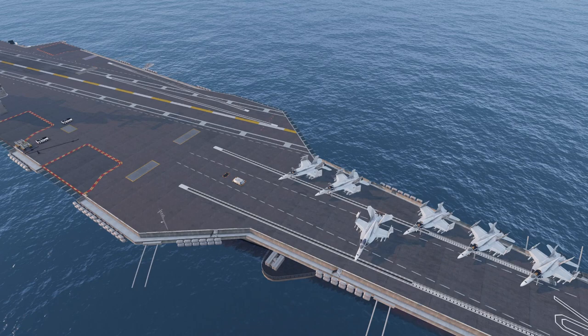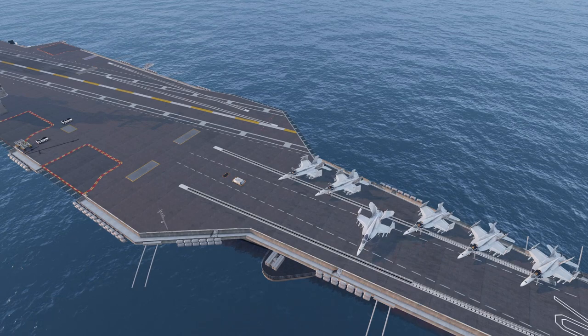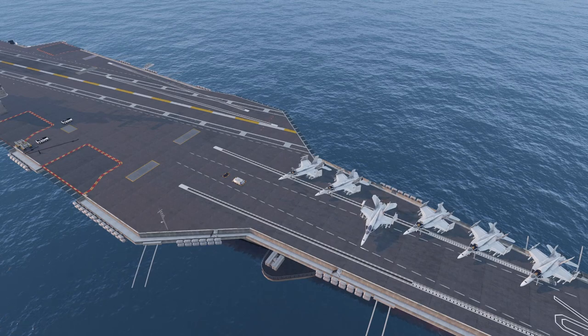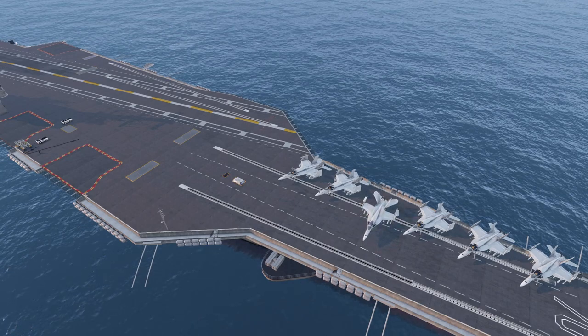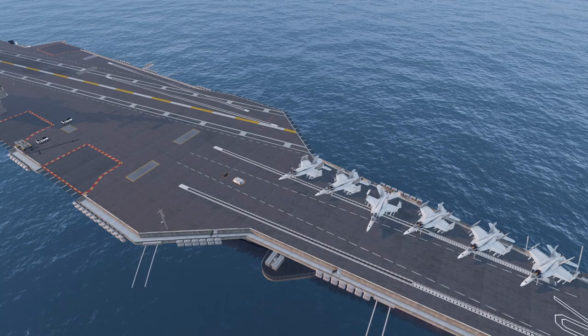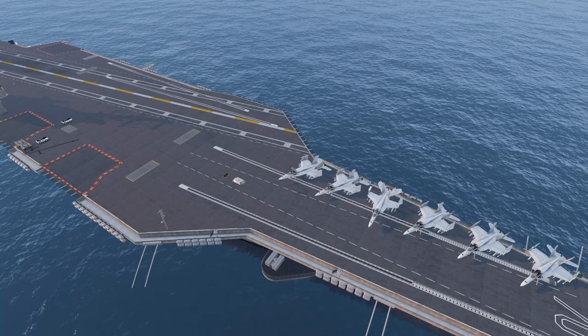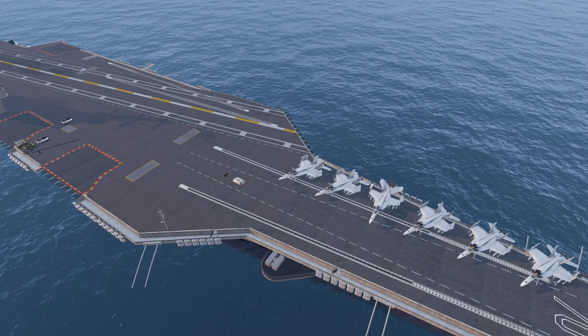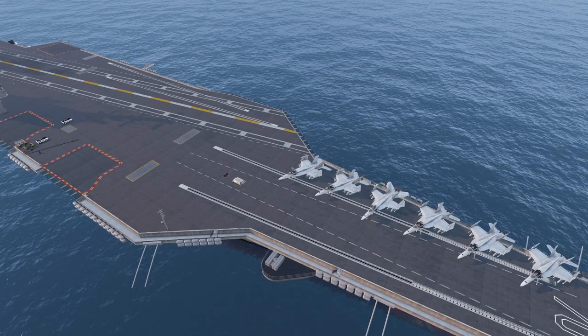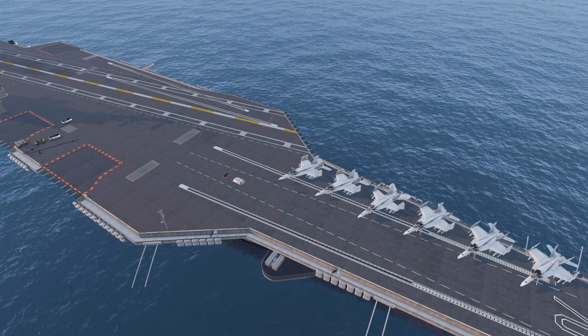Now it moves backwards. For ultimate realism all of this would be done with a towing truck, but this is a little bit too complicated right now, so we do it with the plane itself. The final Z-deer command gets it to the right position.